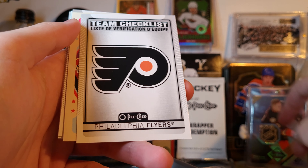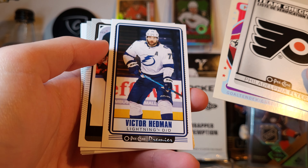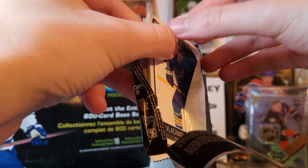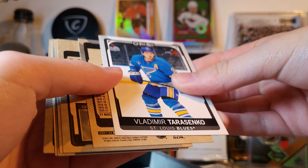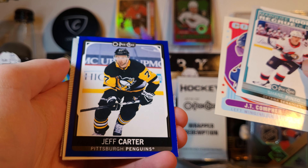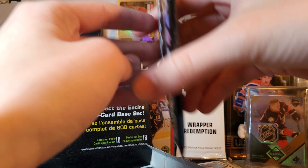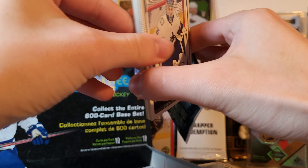Hopefully it continues to be good because we've gotten a lot of stuff at the start. Flyers, Beaten Hill, Headman. Tarasenko. So confusing. Pinto, Rookie, Comfer, and Jeff Carter Blue. After opening a case of this stuff — or close to a case of this stuff in the span of two days — stuff being all upside down and backwards is a little strange.